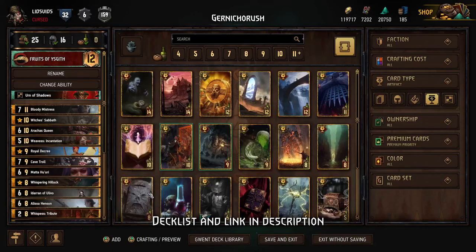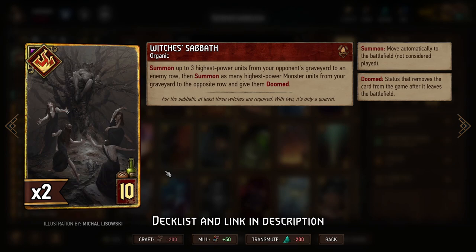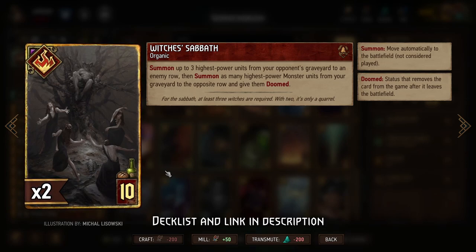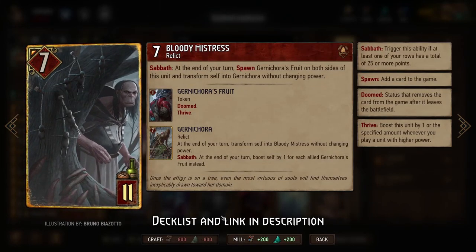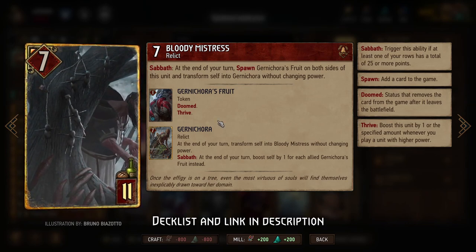Then replay Witch's Sabbath to once again repeat your round two strategy — summon out those Bloody Mistresses slash Gurna Korras, allow them to not have Sabbath initially so they flip back into the Bloody Mistress, then once you play one more card in that same row to get up to 25 points, they'll flip back into Gurna Korra, create the Gurna Korra's Fruits, give you those Thrive Engines, and give you the cards that actually make the Gurna Korras capable of getting boosted every turn.